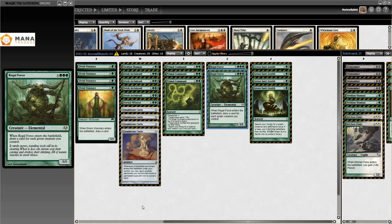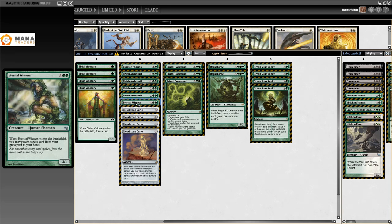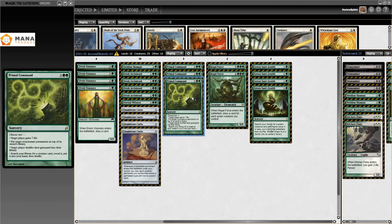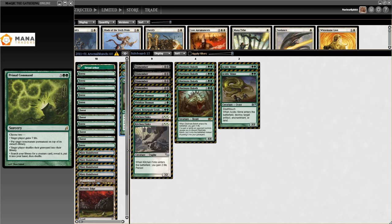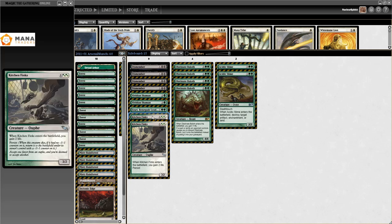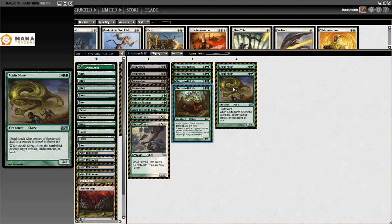This is the deck I always try to build on my channel — I like the very combo-oriented version. Some other cards in this list include Viridian Shaman in the main for artifact destruction, Elvish Archdruid, Eternal Witness, and Cloudstone Curio — which reads 'whenever a non-artifact permanent enters the battlefield under your control, you may return another permanent you control that shares a permanent type with it to its owner's hand.' Also Primal Command for consistency, four Green Sun's Zenith, three Primal Command, three Summoner's Pact. In the sideboard: four Dismember, Viridian Shaman, Kitchen Finks, Ezuri Renegade Leader as another win condition, four Obstinate Baloth for Jund, and two Acidic Slime.